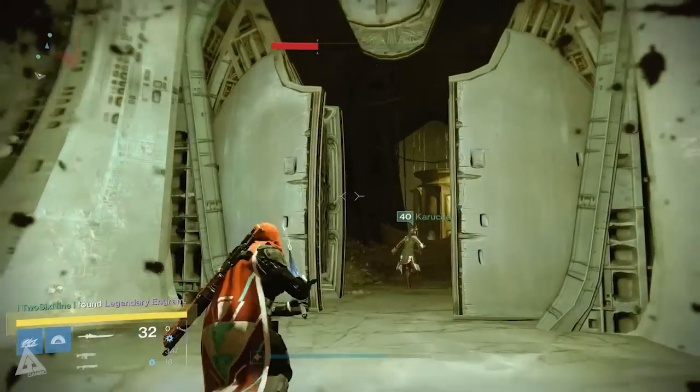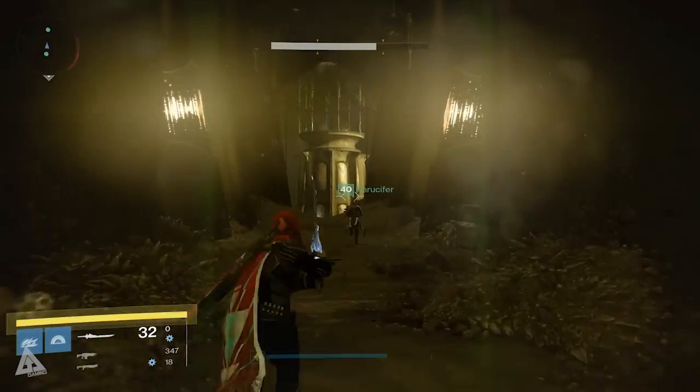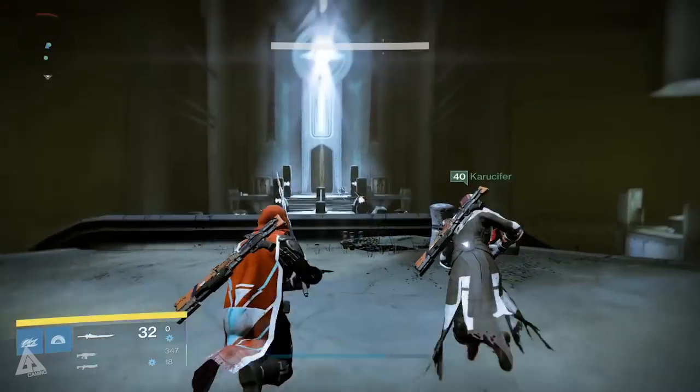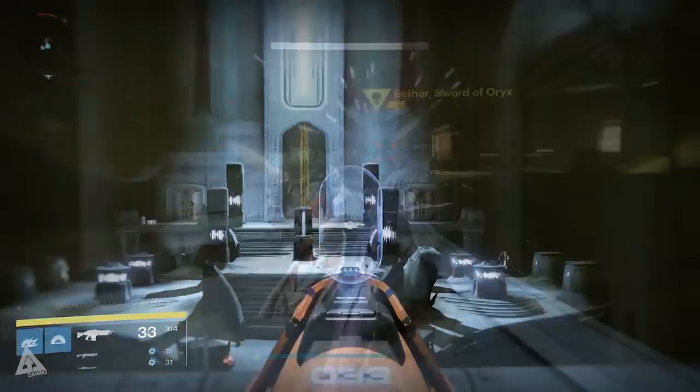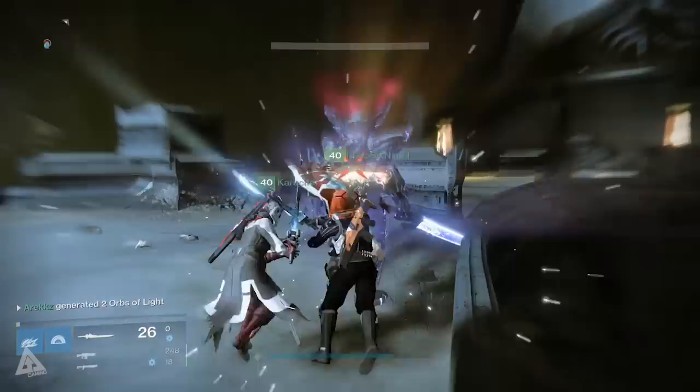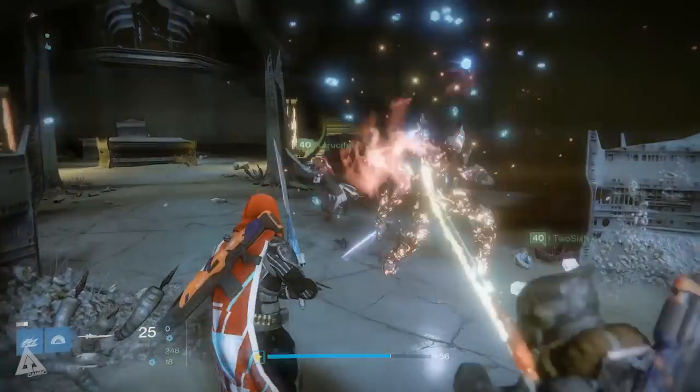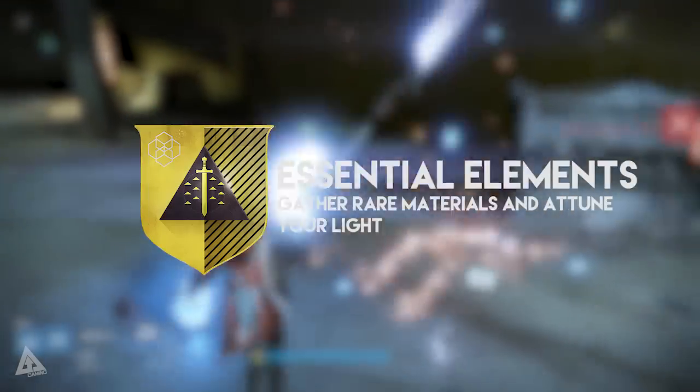That said, I also did this with just two of us - we burned down the middle knight until it was really low on health, then killed the left and right knights, and jumped in the middle to finish that one off. Do it right and the door at the back will open. Work your way into the room, kill the adds, and you'll see Ekthor, Sword of Oryx. You need to kill him using your sword because bullets don't seem to do anything. Once that's done, return to Lord Shax and you get the quest Essential Elements - now marked as an exotic quest.